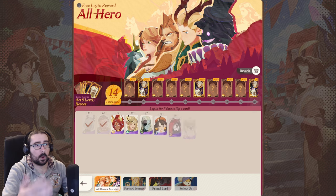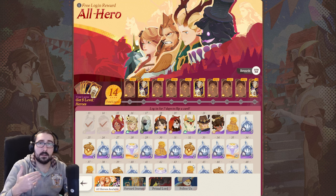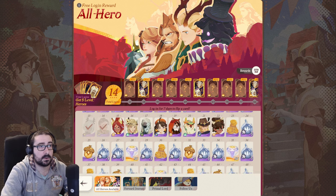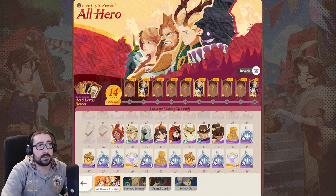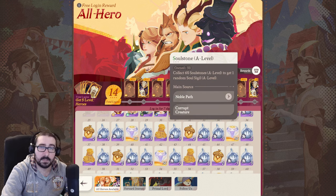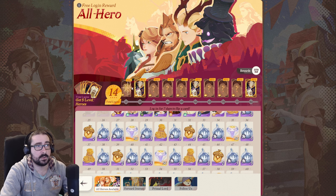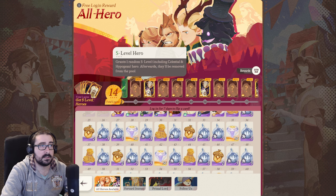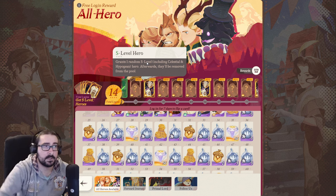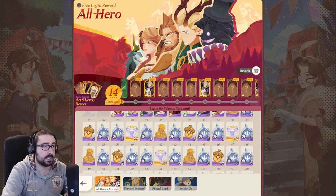This is the all-hero section. These are the events that are around — for example, login rewards, do X amount of things in the game, rewards. This is the all-hero available: every time you log in, they give you a hero. After you get one of every hero, it starts giving you a random soul stone. When you get 60, you get a random A-rank hero. There are also certain login thresholds where you get a guaranteed S-ranked hero, including Celestial and Hypogean — which is really good.